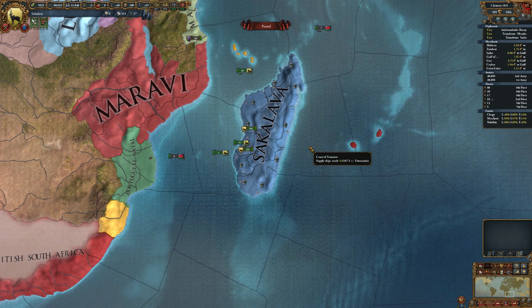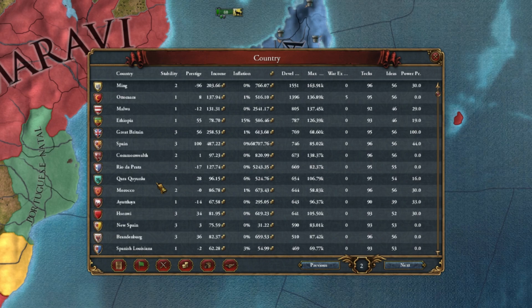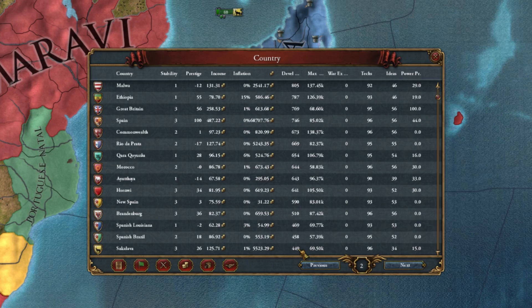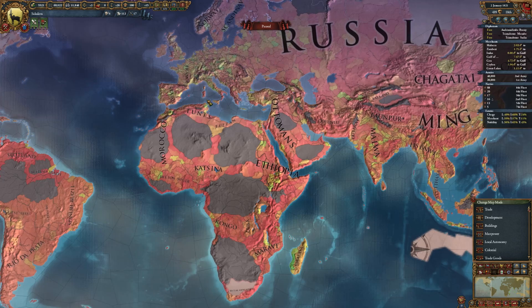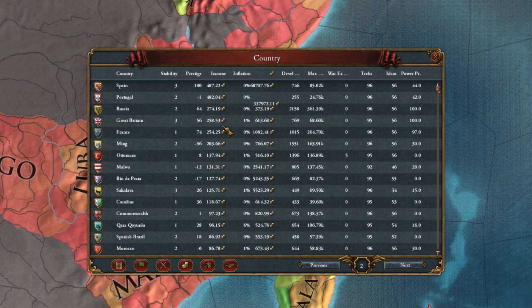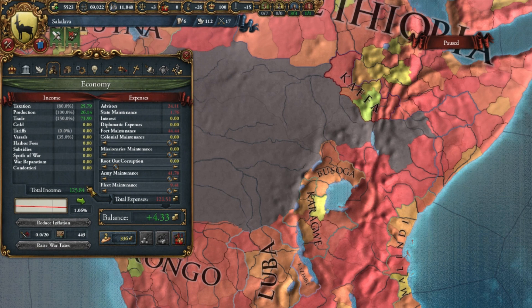It's year 1821 at the end of the game, so let's see how we managed. If we go to the country ledger and sort it by development, we can see that our country is not the greatest one in the world, but it is among the 20 greatest, having a value of 449. And if we look at the development map mode, we can see that it is much higher developed than the surrounding nations, comparable to the nations in Europe. The money we are making — sorting by income — is 125 ducats, and we are the tenth nation in the world at the moment.